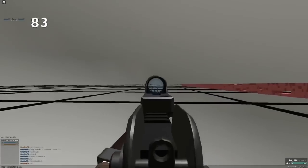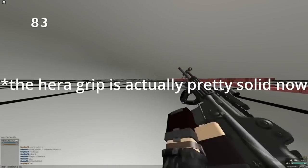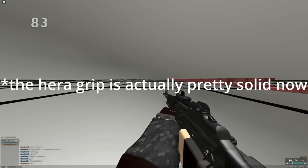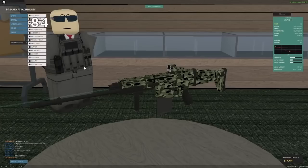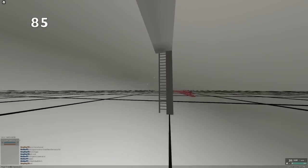The Hera CQR grip has a pretty bad laser, it's basically just a worse red laser. And the grip itself isn't even that good, so you may as well just use a red laser. If a gun has a long barrel, regardless of what class it is, use it. The best grip for long barrel is usually going to be the stubby grip, because it helps for overall recoil.